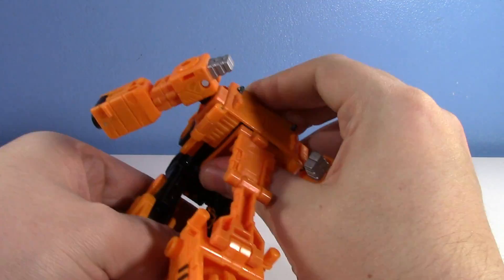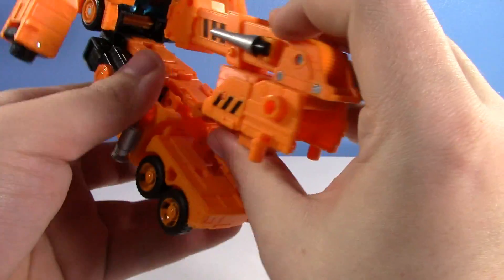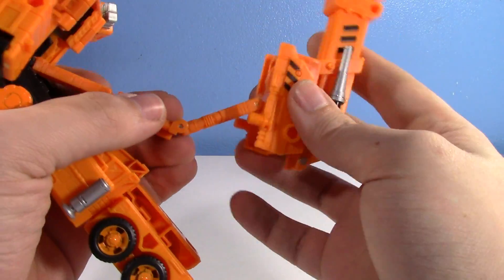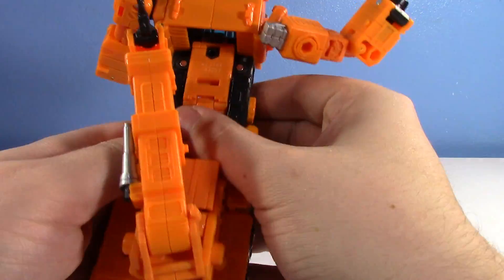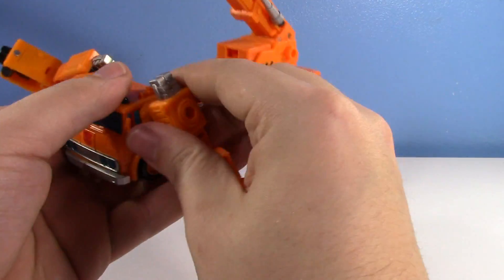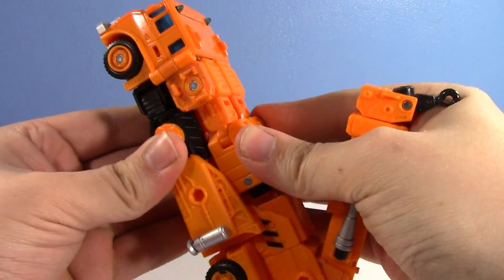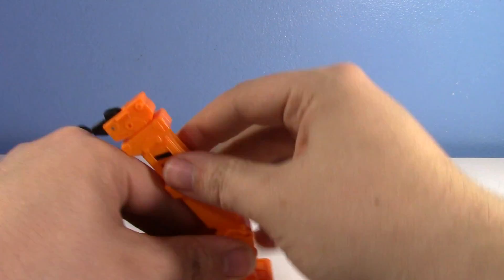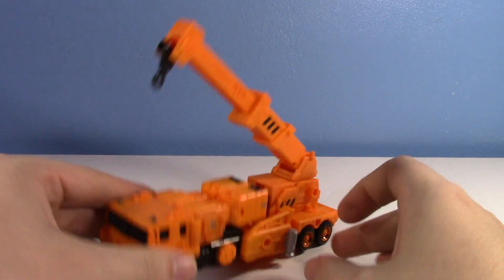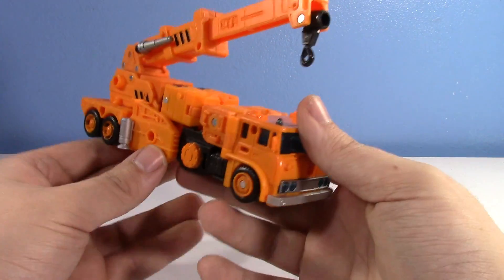You don't do a lot with the legs on Earthrise Grapple's transformation, which surprised me. Tabbing everything together — I had a small fumble figuring out the wrong hinge placement, but fixed it. All right, I'm not perfect — remember that Courage the Cowardly Dog quote? Love that show, creepy as it is. Get the arms back, tab them into the legs, and get the crane properly oriented and extended.